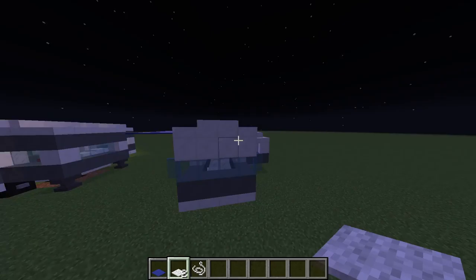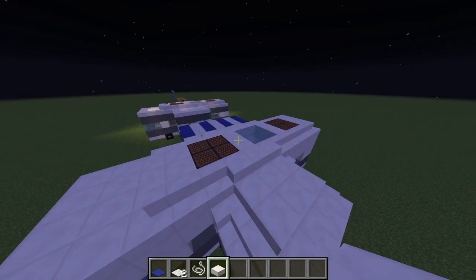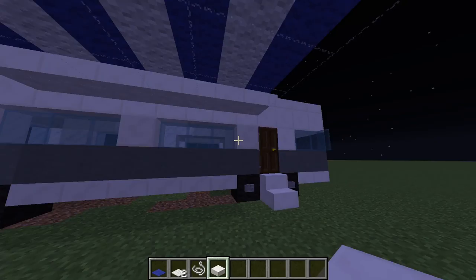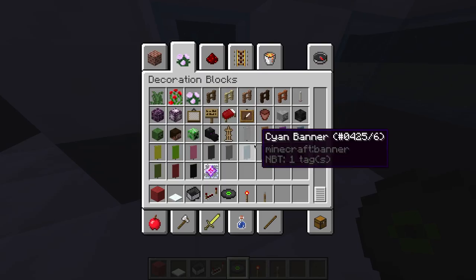Now we have that little hook-over — I really like this design, it looks really nice. Take your slab and hook it over. Decorating the inside doesn't matter how much you decorate it — just go ahead and decorate it how you want.